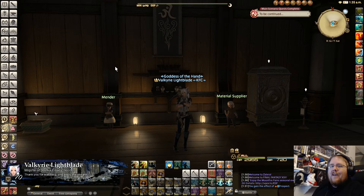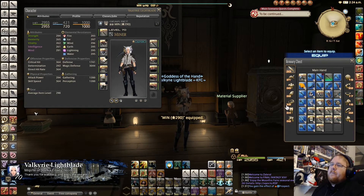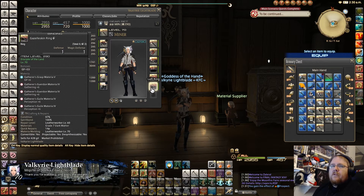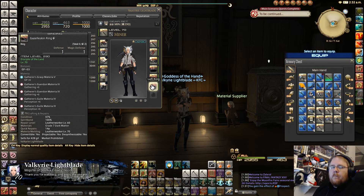Here is my current setup right now. As you can see, I have 1200 gathering, 1200 perception, and 720 GP, and that is all unbuffed — no food, nothing. Now we're going to start looking at the accessories.